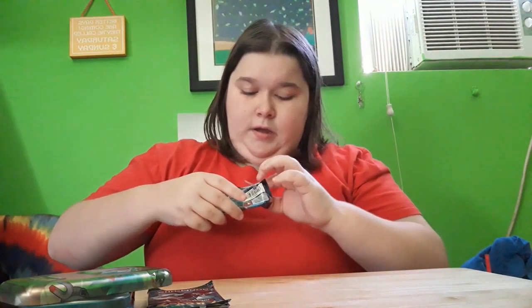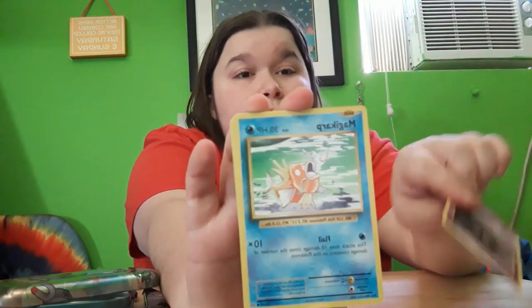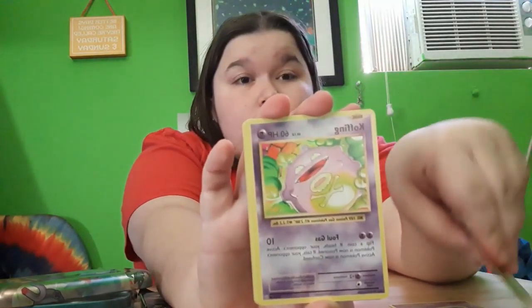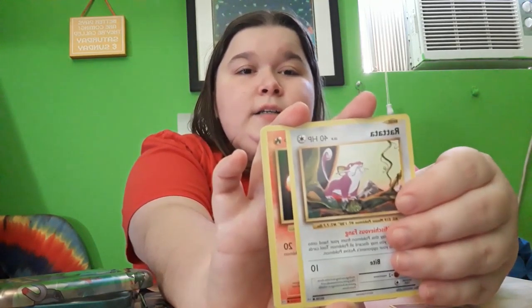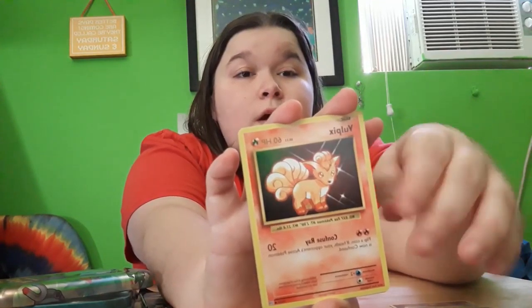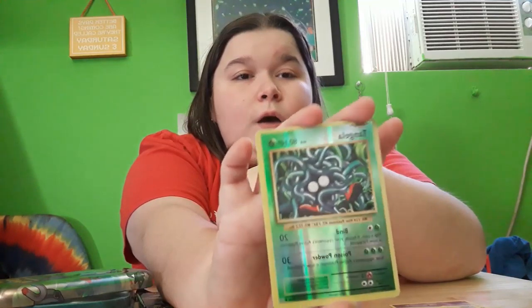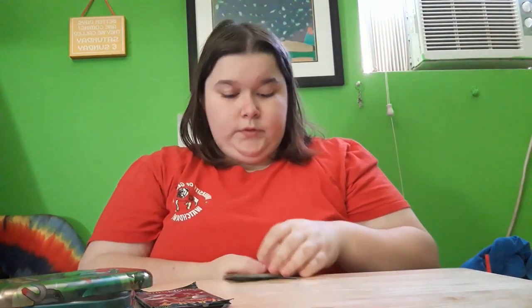XY Evolutions — three packs! We get a Gastly, a Magikarp card which looks very different from how it looks in the games, a Coffey, a Switch, a Rattata, a regular Poké Ball — so cute! I don't like the bugs. A reverse holo Tangela — I've gotten so many Tangelas. And a Beedrill. At least the Beedrill is a rare card, but not holo — sadness.